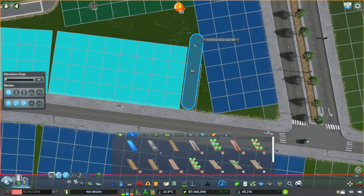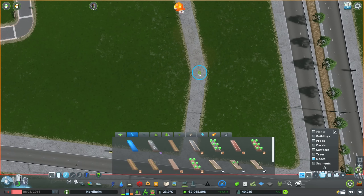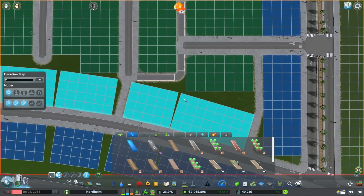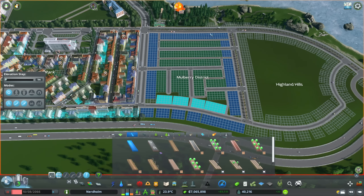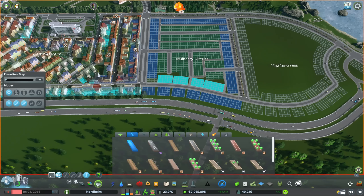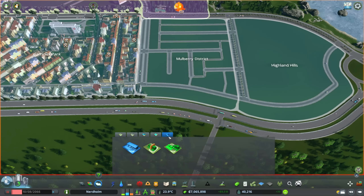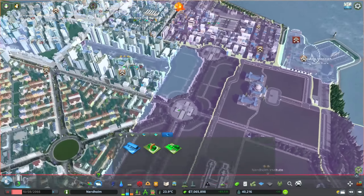I spend so much time setting up cinematic shots. I'll be flying around going 'is this shot right, does the camera go under that bridge or over it?' Then you set up a shot, wait for it because it's a time-lapse, and five minutes in something goes wrong. But it's fun, I'm really enjoying it, and the feedback in the comments about the cinematic shots has been lovely. People are saying it sounds like I'm genuinely enjoying Cities: Skylines, and doing something different this time around has been really nice.